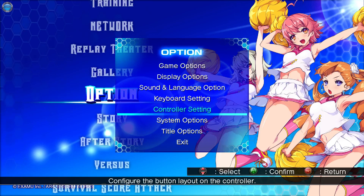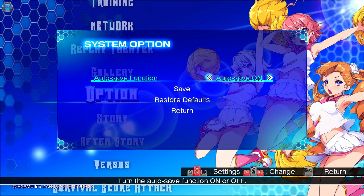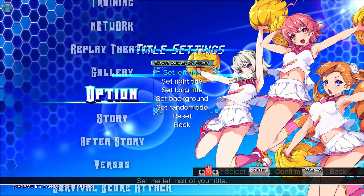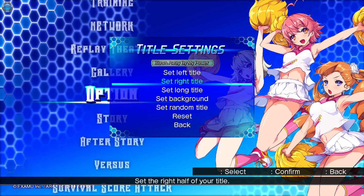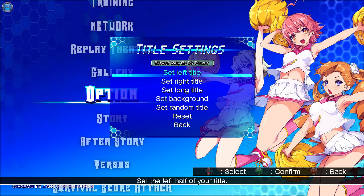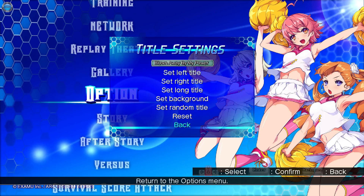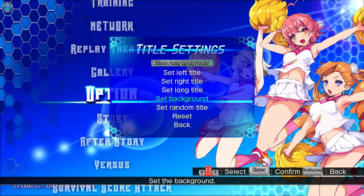You can even rage quit the game when you want. System options — how to save, grade options in a separate menu, title options — this is kinda cool. You can set the title, like what's gonna be displayed on top of your health bar. So that's pretty cool — I set 'born away by my power.'